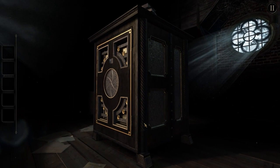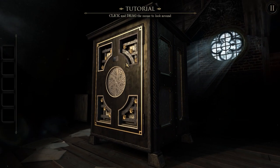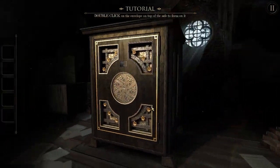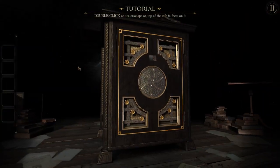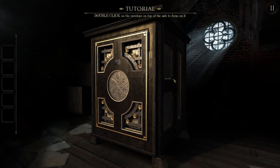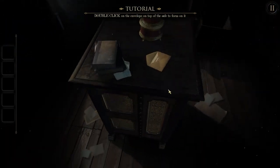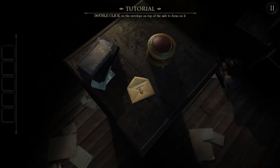Anyway, we're starting with a tutorial. Click and drag the mouse to look around. Fine, I can do that. Double click on the envelope on top of the safe to focus on it. Right, okay. I was wondering if this was in fact the room that I was looking at, but I guess I'm in a room. Okay, there's an envelope on top of the safe. Double click on it.